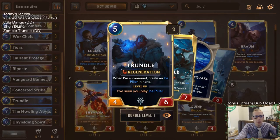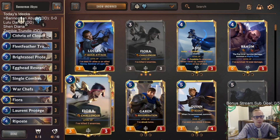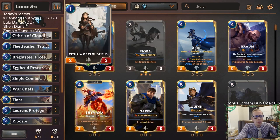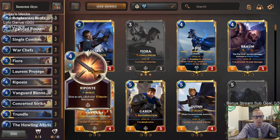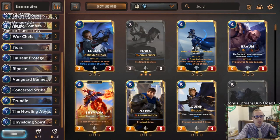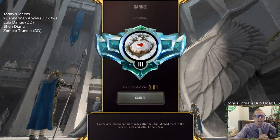Egghead Researcher is in here creating some random dragons for us and getting another body, because with six ones and nine twos in a Bannerman deck you want to go wide and put a lot of bodies into play — that's what Egghead Researcher can help us do. We're going to play Bannerman Abyss in ranked, five games today. The schedule looks good: Lulu Darius, Shen Diana, some unusual combinations, and then Zombie Chundle.